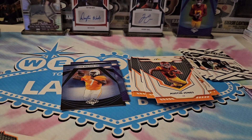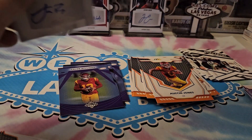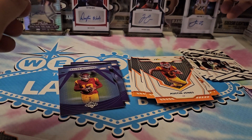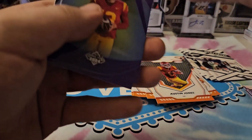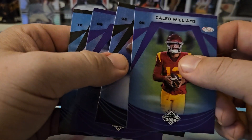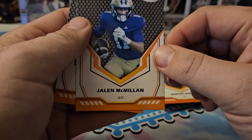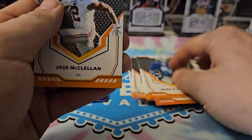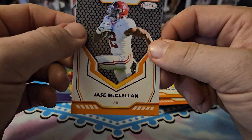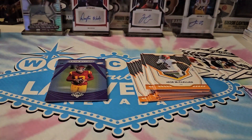Another awesome card — let's go ahead and put him in a plastic sleeve. We'll take a look at that Caleb Williams — it's a purple variant too, you can tell by the coloring. Looks like we got two purples in there. Then we have a Jaylen McMillan and a Jace McClellan.